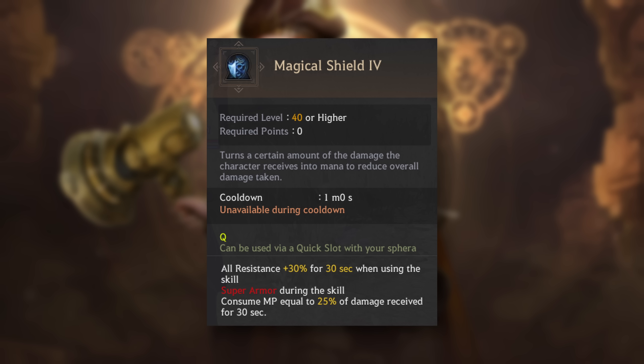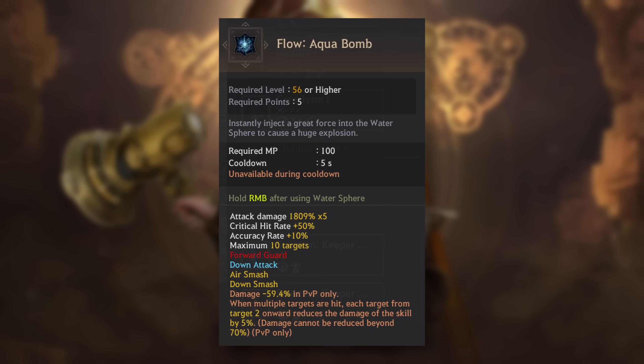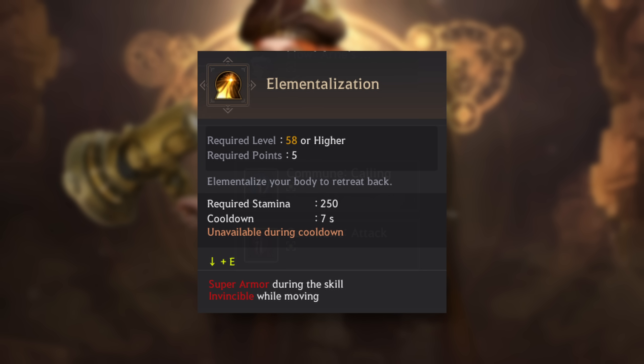For Wizard, it gained SA on Speed Spell and Magical Shield. Succession Wizard also gained SA on Magical Evasion. Reign of Fire also gained SA instead of Forward Guard. Awakening Wizard's Flow Aqua Bomb gained Forward Guard and Elementalization now had SA at the end of the skill, making it fully protected.